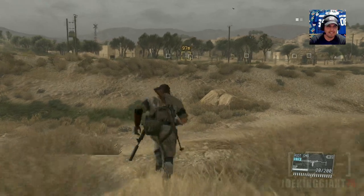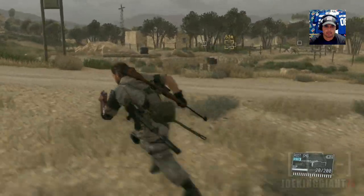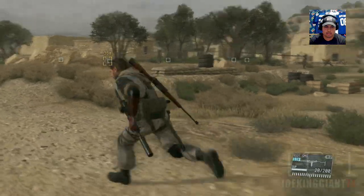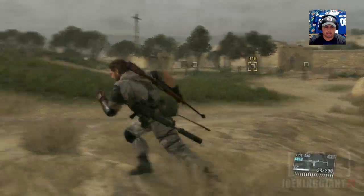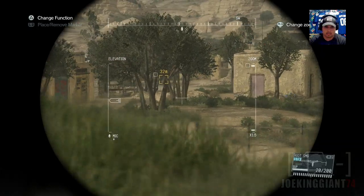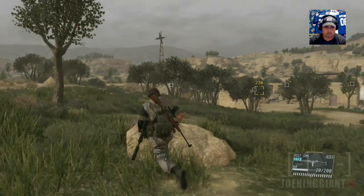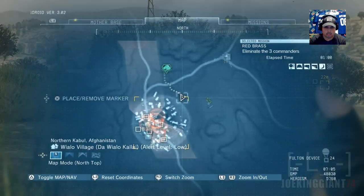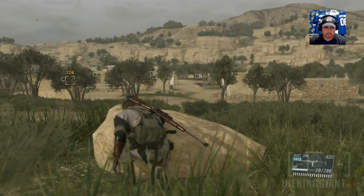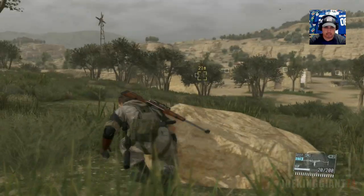There's like no one around. Usually this place is infested with enemies - I would have died right there if that would have been a little bit higher. Usually this place is infested with enemies, but I don't see anybody. I'm pretty sure I'm gonna be spotted right away like always, but I really do not see anybody. It says there's enemies right there but I don't see anyone - maybe I gotta get closer and they'll spawn.